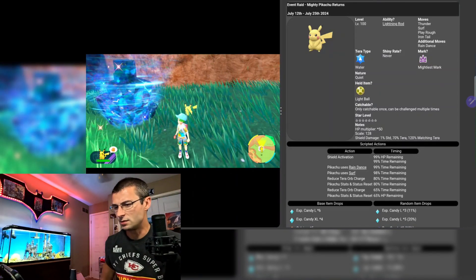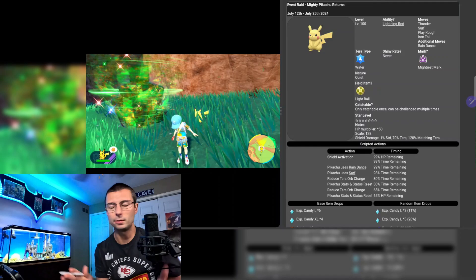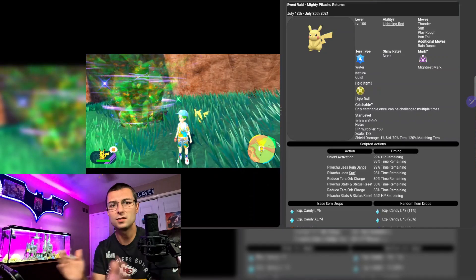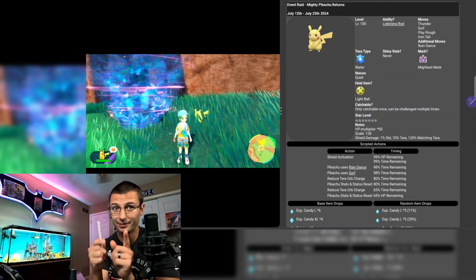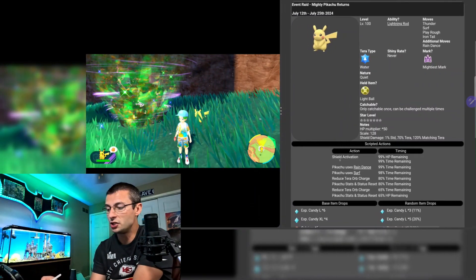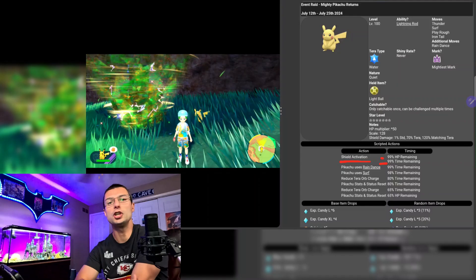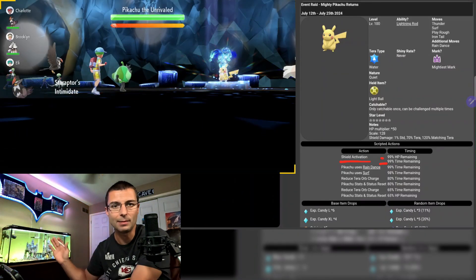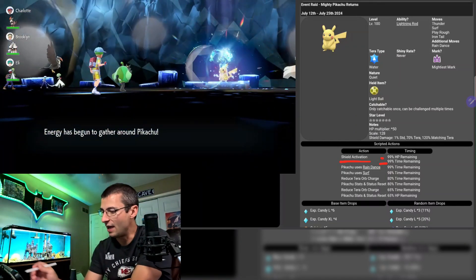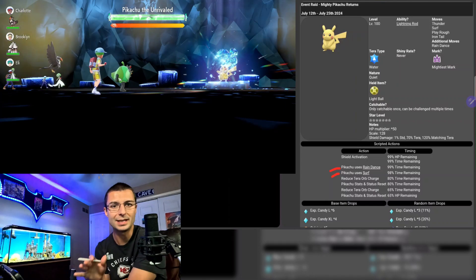Let's go through the Serebii database to understand how this raid works. It's actually quite simple compared to other 7-star raids. Right out of the gate, Pikachu uses a shield — it covers his full HP bar, so you'll be fighting Pikachu with a max shield the entire time. He also uses Rain Dance and Surf on turn zero before you can respond, so expect to take at least one Surf immediately.